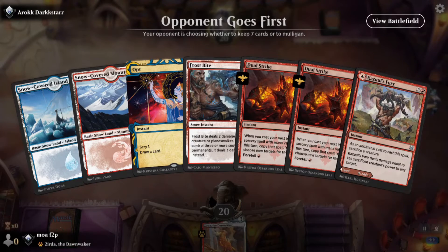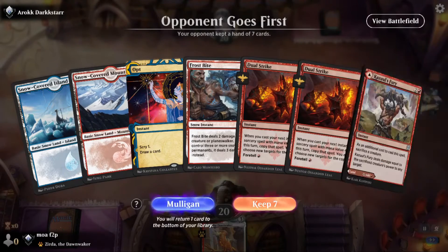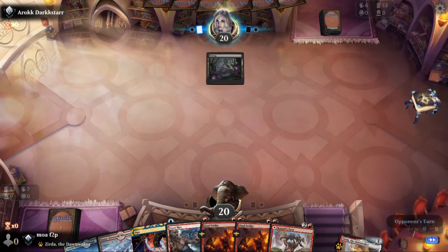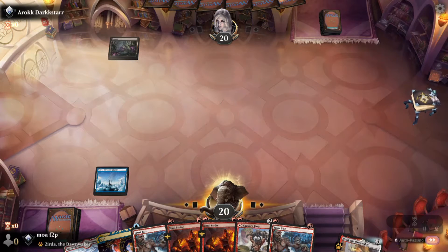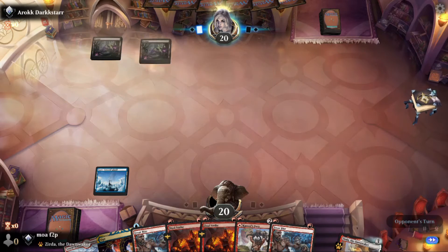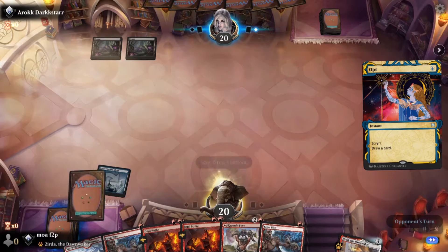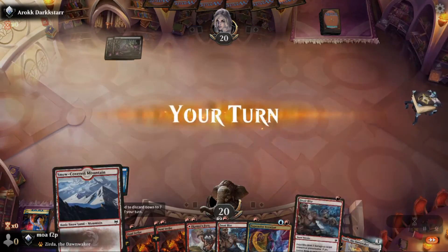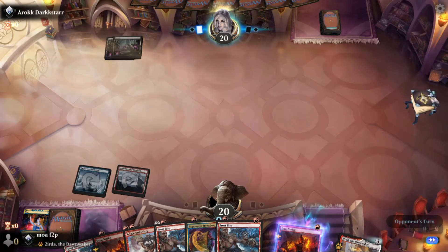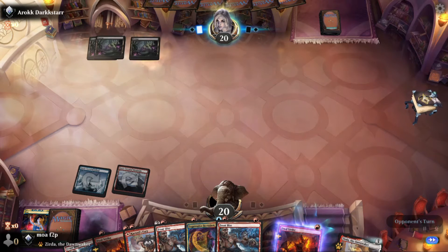This opening hand is reasonable — obviously you're never mulliganing it. Two Dual Strikes, Opt, Frostbite is great. You like a little more than an Opt, but even with as little as an Opt you feel like you have enough to look for some action. You're never going to mulligan this. I leave blue on tap so I can find something. Iteration is reasonable — at least you get something. With this start, you're a pretty big favorite to beat almost everything, certainly anything creature-based.